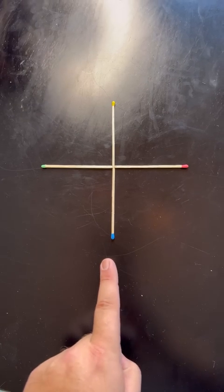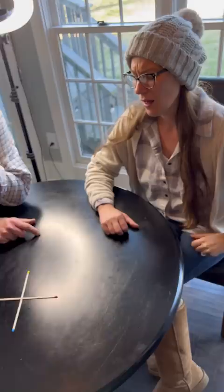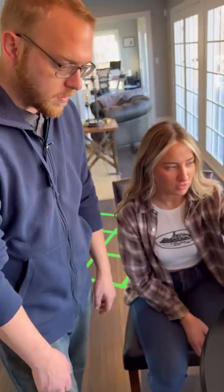The challenge is to move one match and make a square. Just one? One match and make a square. You go first. So is there any slick move to this where I can move the match and move everything else? Well, no, you can't touch the other matches.